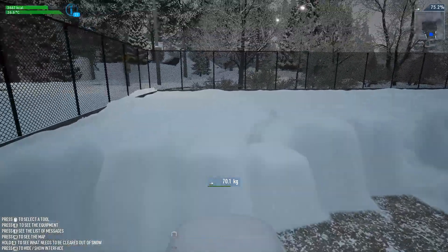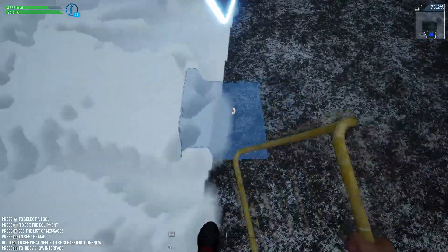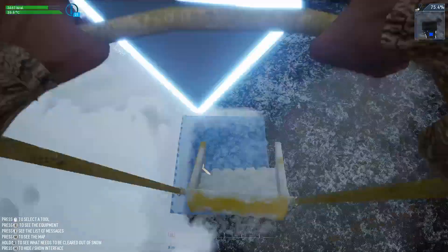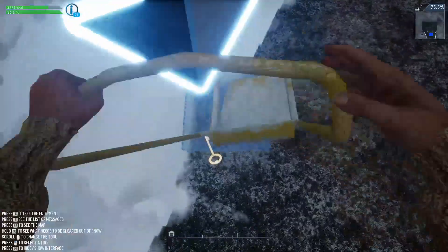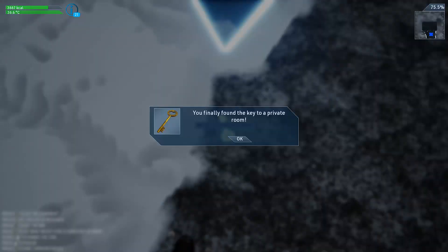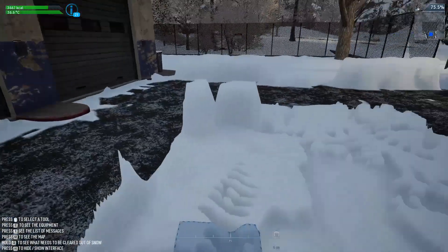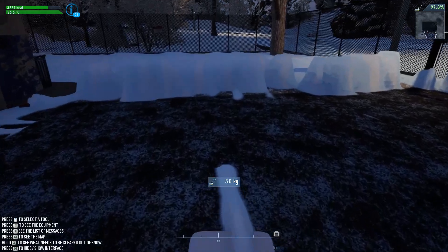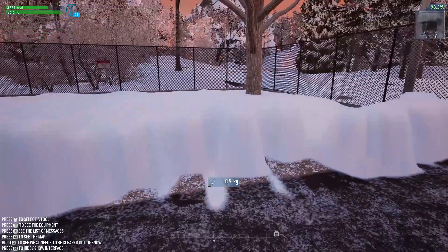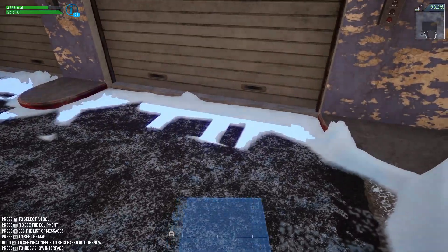It looks like it's showing me there's something over here — what is this? It's a key. Pick this up. Found the key to the private room — that sounds like something important. We're out here weathering the cold.